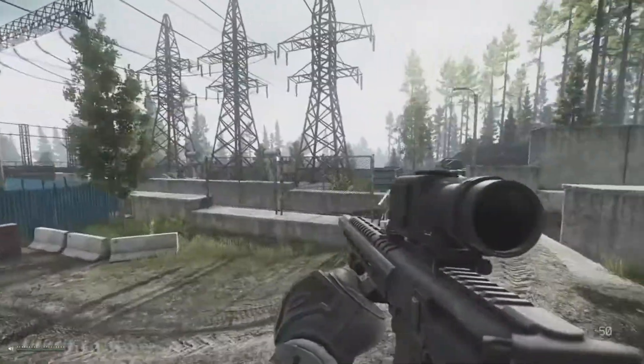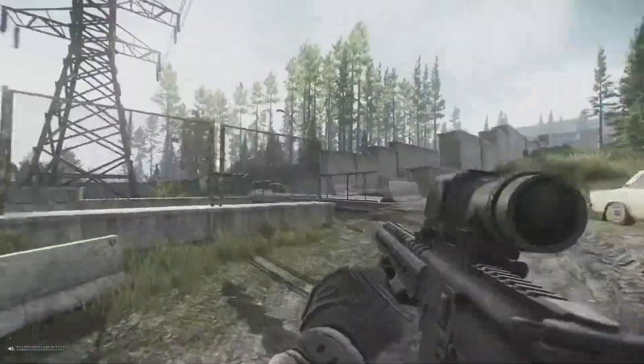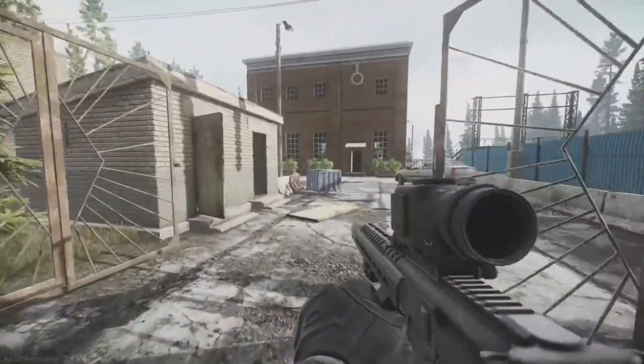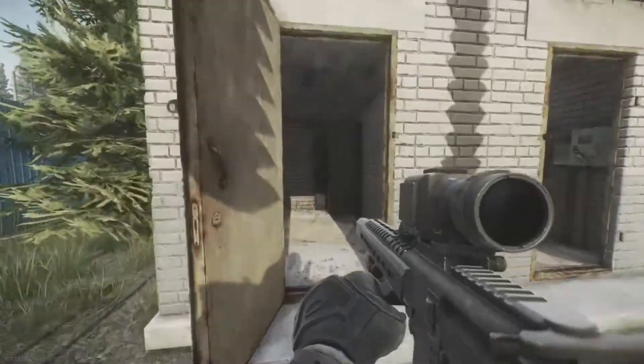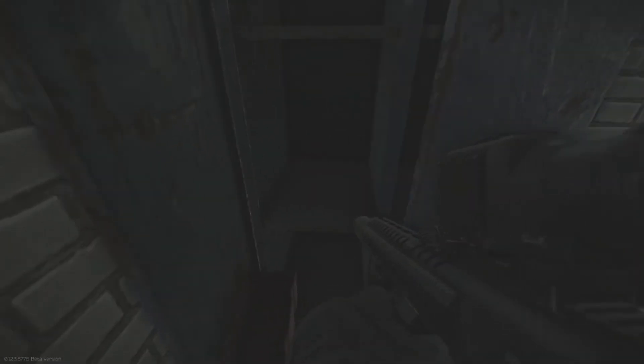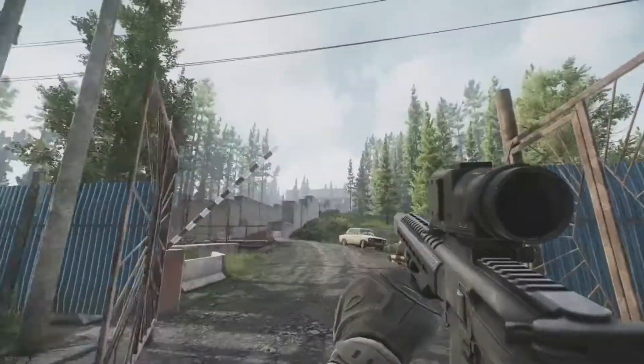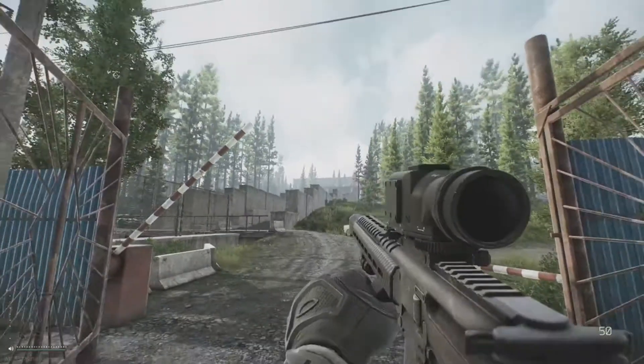First off, where to find the key: you're gonna go to the power station in the middle of the Shoreline map, go in through the main gate and turn immediately left. Inside this little shack, the first door leads to a blue cabinet — on the blue locker right on the shelf will be the Shoreline 104 West key. The West Wing is actually right up here, so we're gonna head up there now.